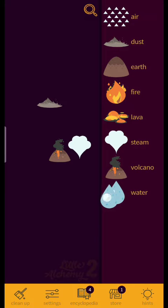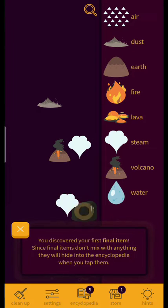Water plus lava equals obsidian. You discover your first final item! Since final items don't mix with anything, they will hide into the encircled video when you tap them.